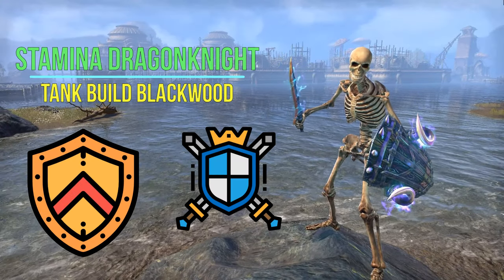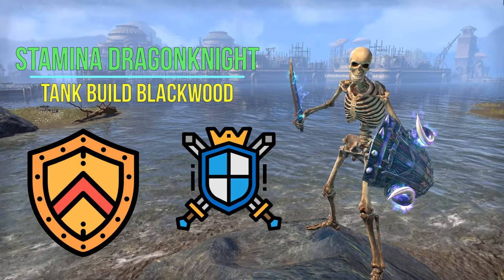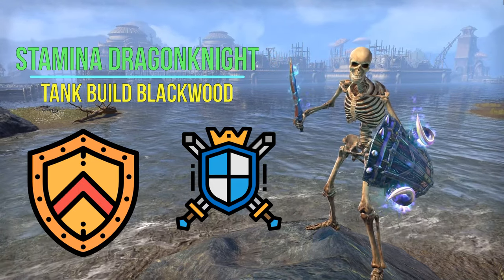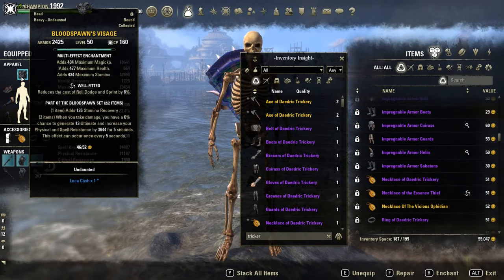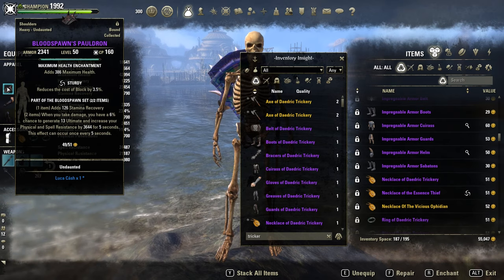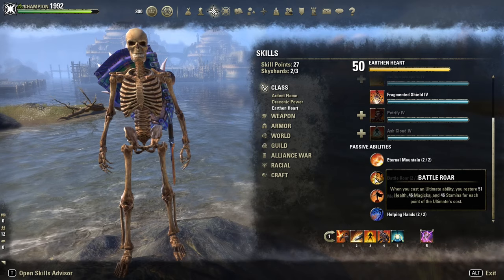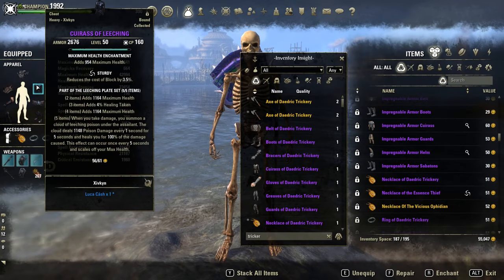Hey guys and girls, welcome back to another PvP build, this time with my Stamina Dragon Knight tank build. As requested, the monster set is Bloodspawn — we need the ultimate regeneration for Battle Roar, the DK passive which gives resources back when we activate an ultimate.